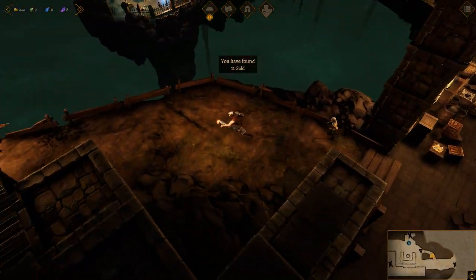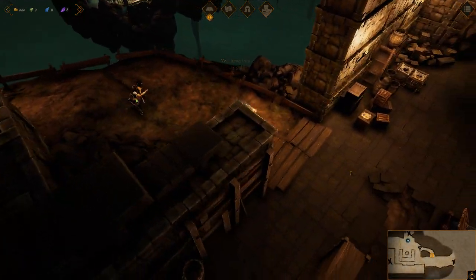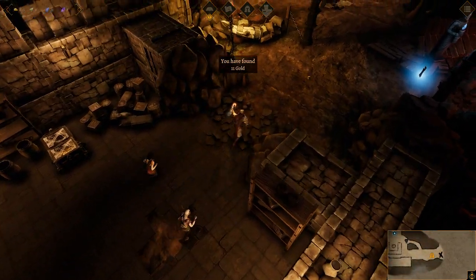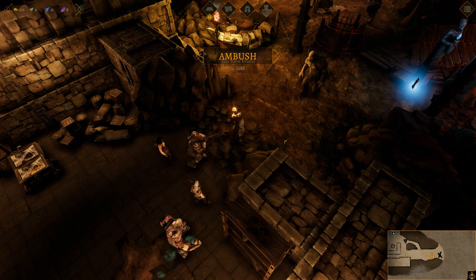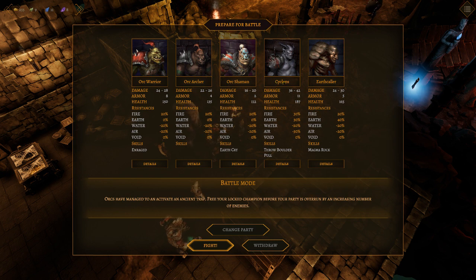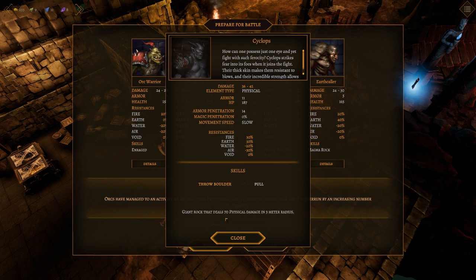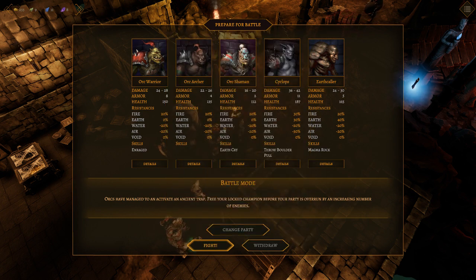Another one-handed sword of poison this time. This goes back to those other guys if we want to fight them, which is probably a good idea — although it doesn't actually give us experience to kill them. Oh, hello — ambush time! Looks like we got orcs: orc warrior, archer, shaman, a cyclops, and an earthcaller. The heck are those things? They're weak to water and air, that's good. Earthcaller summons magma rock with 120 health and 5 to 9 fire damage per attack for 30 seconds, can be destroyed. Throw boulder — giant rock that deals 70 physical damage in 3 meter radius. Pulls his target to himself when outside melee range. He's got the earthcry and so forth. This is gonna be fun.